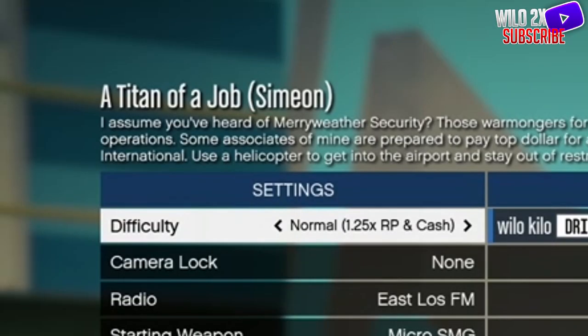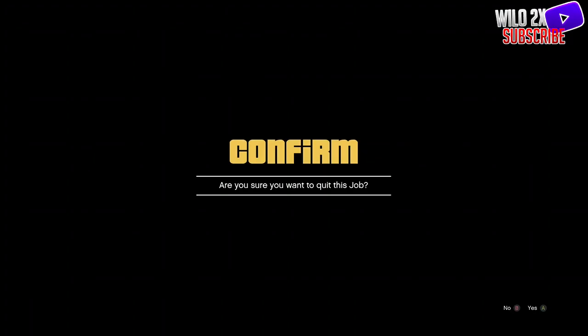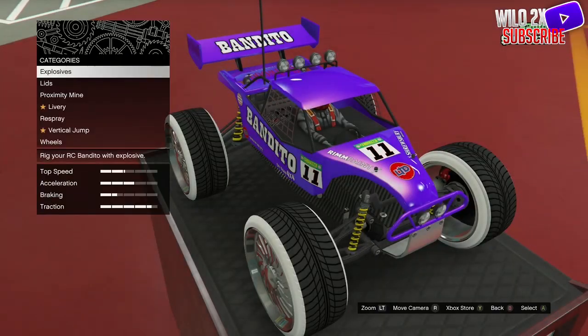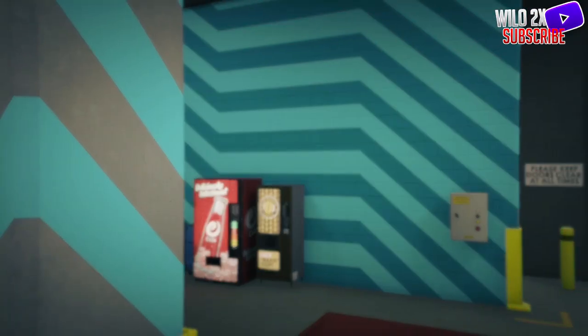Then what you want to do is quit the job and spam the right D-pad as fast as you can. And if that doesn't work, all you want to do is go back to your vehicle, change something on your vehicle, and then repeat that.